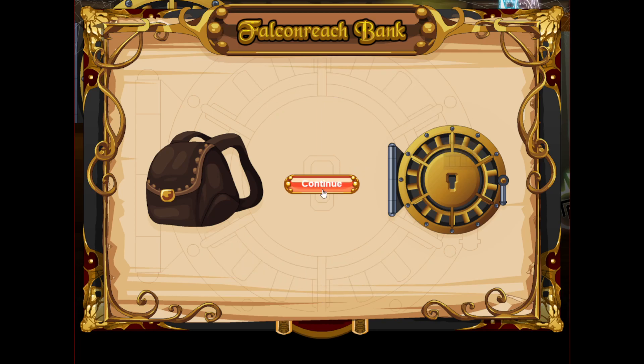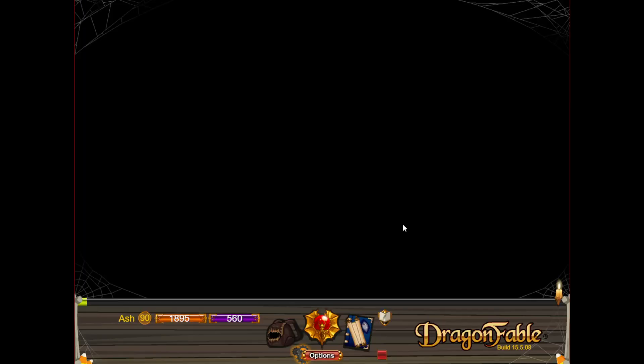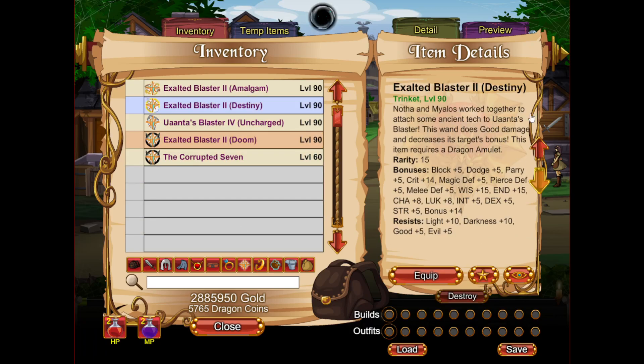As for which one to get second, I would say probably the Destiny Blaster — and if you recall, that is from siding with Uaanta in Reckoning. As you can see, this is more defensively statted. It trades that 10 main stat for 10 Wiz and End. And it still has that 14 crit, 14 bonus. So still good stats. Generally I would say it's not really worth trading 10 main stat for 50 extra health and mana — 10 main stat is just a lot more than 10 End and 10 Wiz. So the main reason you would use Destiny is for the active.